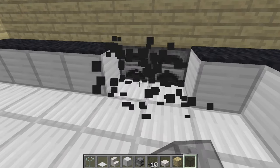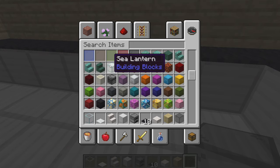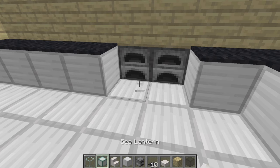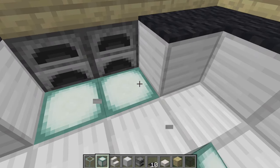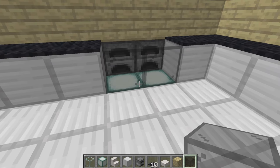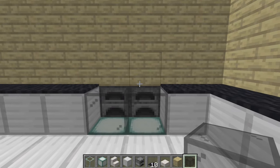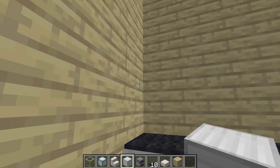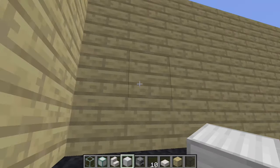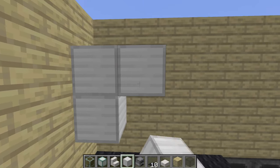To finally top off your oven area, you want to find the sea lanterns and replace a block with one. This gives off the look of light, but it kind of muffles the light and gives a good look for your oven. Next you want to make your cabinets because every kitchen has cabinets — you want to use whatever your floor material is to make your cabinets.